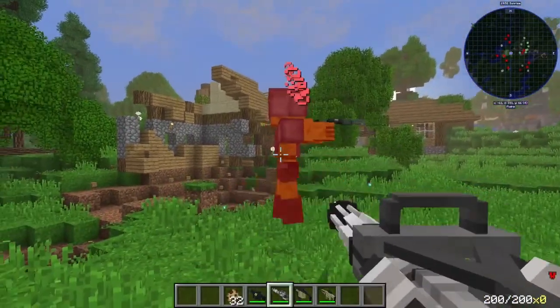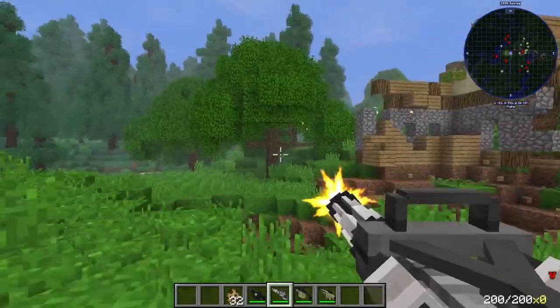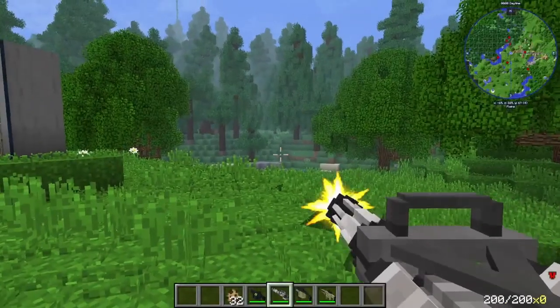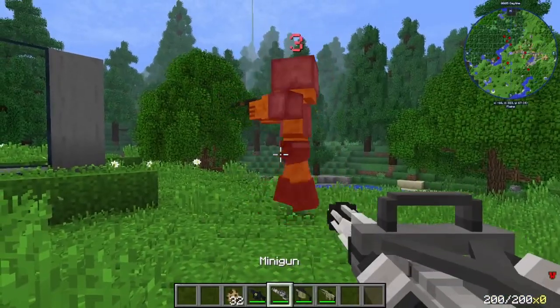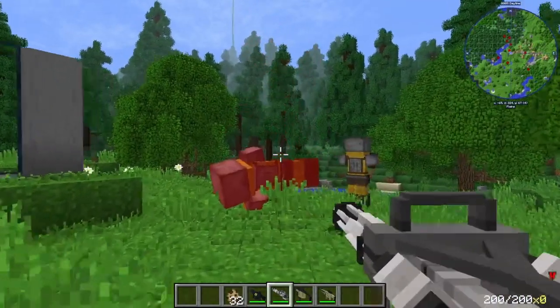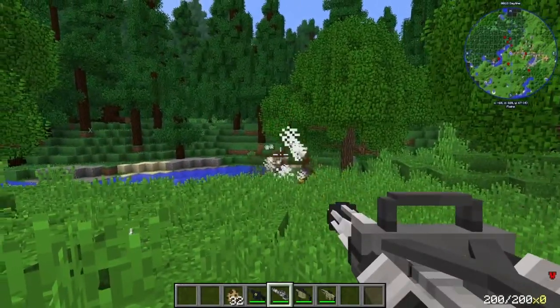Next, we have the Minigun. The response time of the Minigun is absolutely crazy. Like, look at that — as soon as you click, it spools up. That is by far the best at throwing lead downstream.